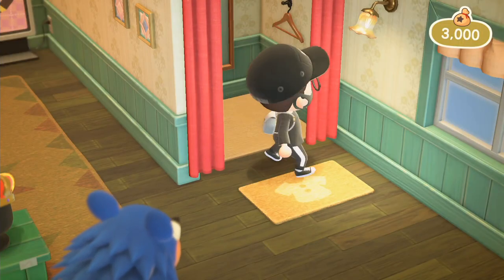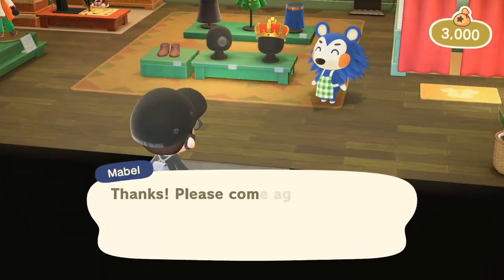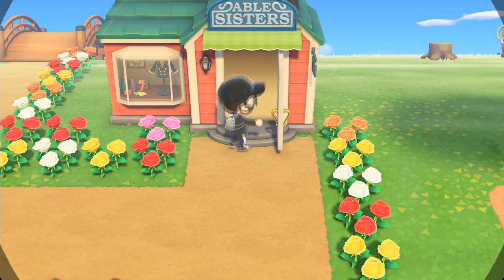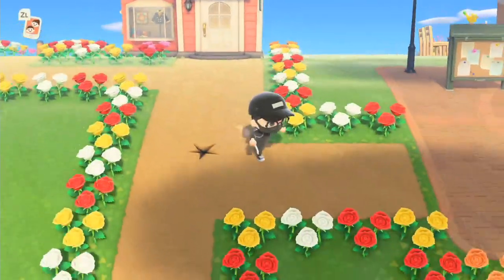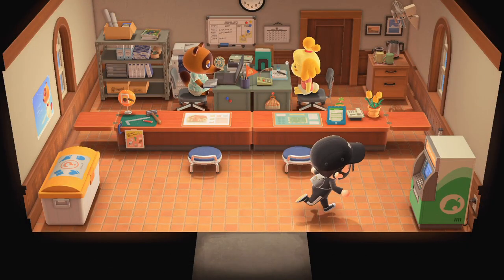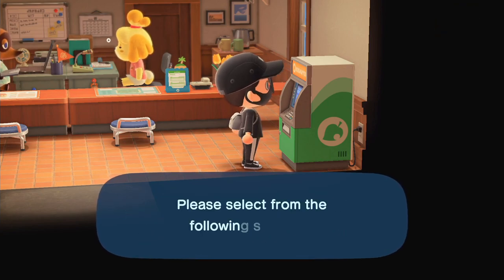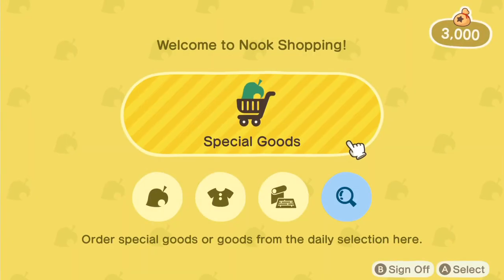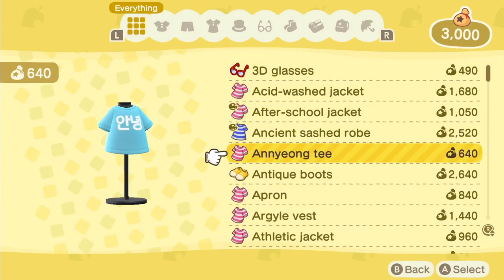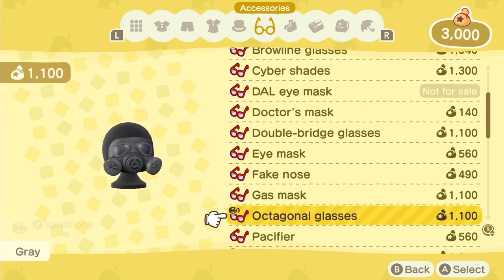But yeah, this is just a teeny tiny tutorial on how you get it. Another way to get it is if a friend of yours has it — you can go ahead and order it. So if you go to the Nook Mile store right here, you can go to Nook Shopping, and then go to your clothing section and then go to all the accessories, and then they would have it.